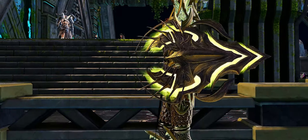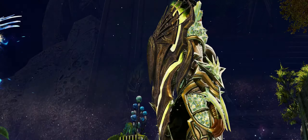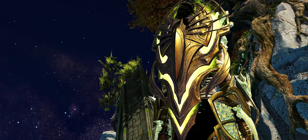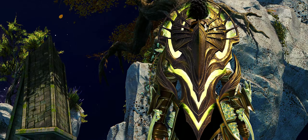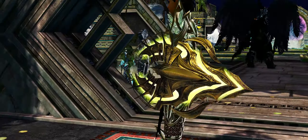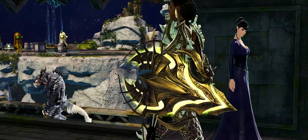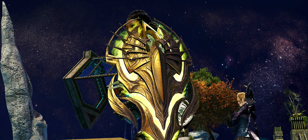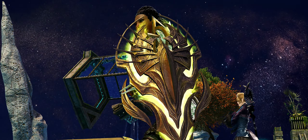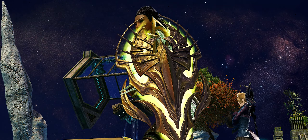Now if crafting is not your bag, you can unlock the skin via the City of Hope story mission if you are an engineer, or alternatively via the Maguuma reward track for World vs World and PvP players. For people who love bling, auric weapon skins are the best and some of the easiest sets to unlock in game, providing you have the Heart of Thorns expansion.